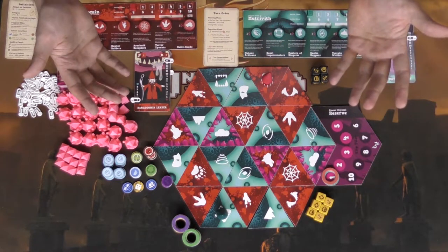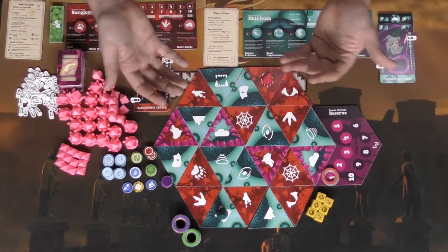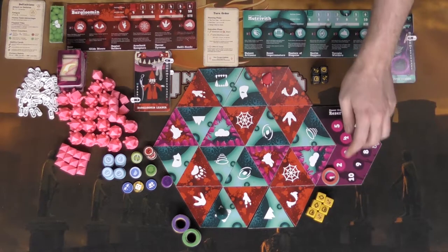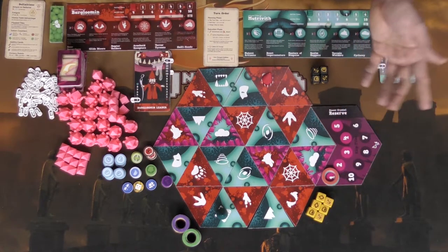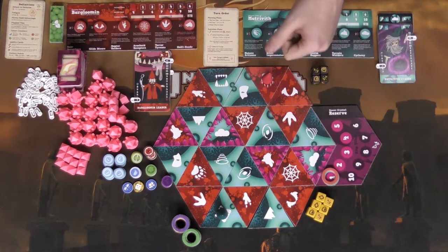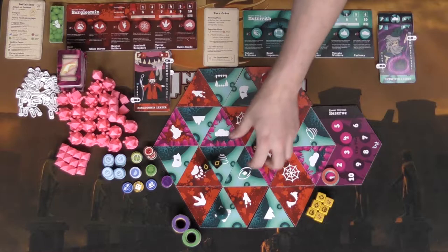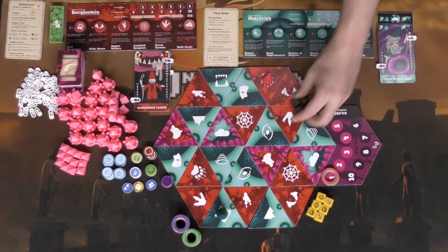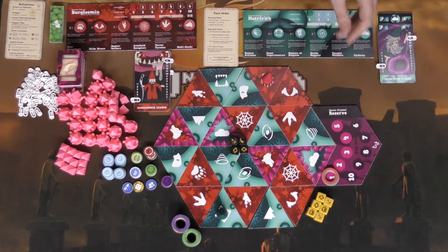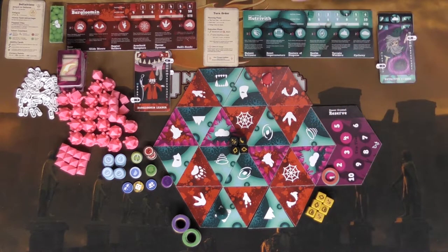First, if it's rounds six through ten, you take tiles from the outskirts and flip them over, removing them from the game until round ten ends the game — tiles start at the edges and collapse inward. In rounds one through five you skip that step. Then you roll dice Yahtzee-style: roll once, keep what you like, re-roll, keep again, re-roll a final time and keep what you get. The number of dice rolled is based on the number of clans you have — minimum four, maximum ten.